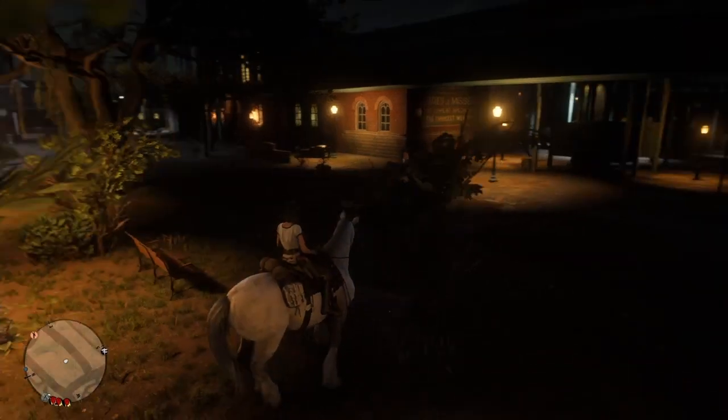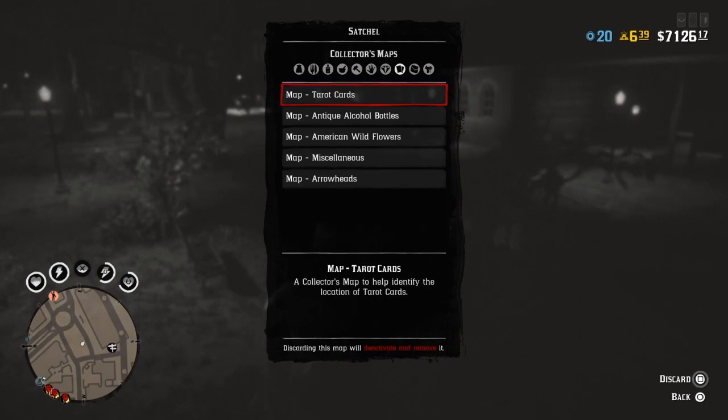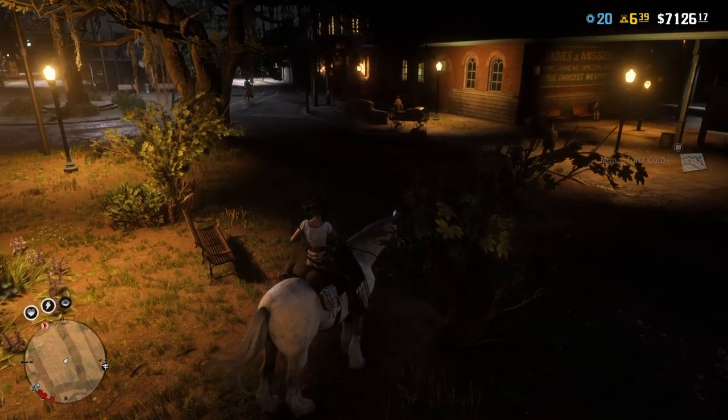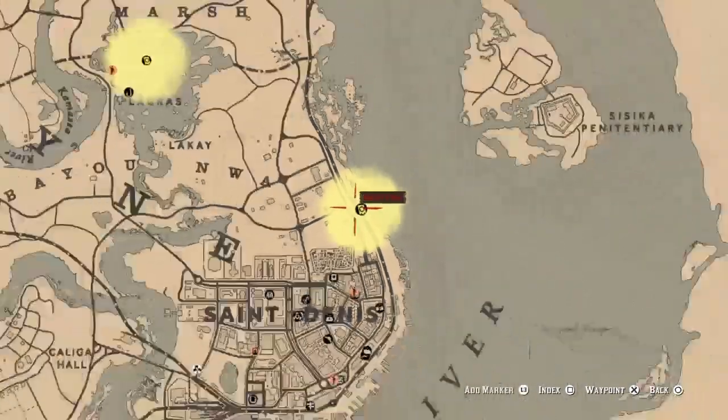And once you have spawned in, you want to open up your satchel and then hover over the same map you had just opened, but do not open it this time. You just want to hold square or X to discard it, and as soon as the circle is full, you want to spam X or A, and you will open up the same map but it will have three brand new locations, which means you will have six locations with just one map.